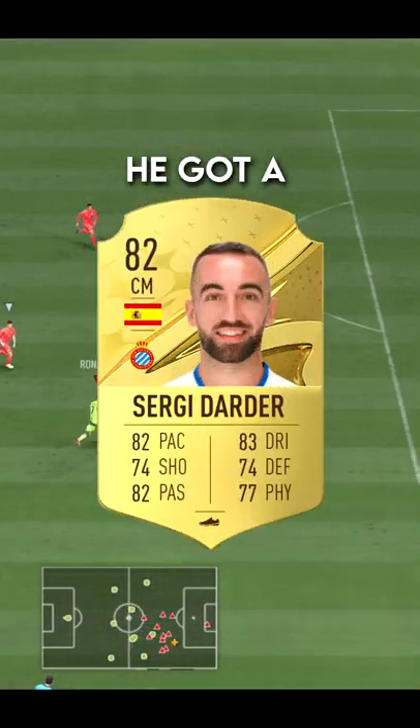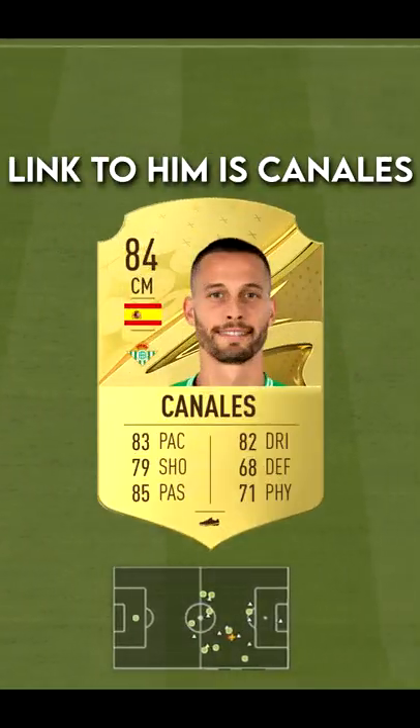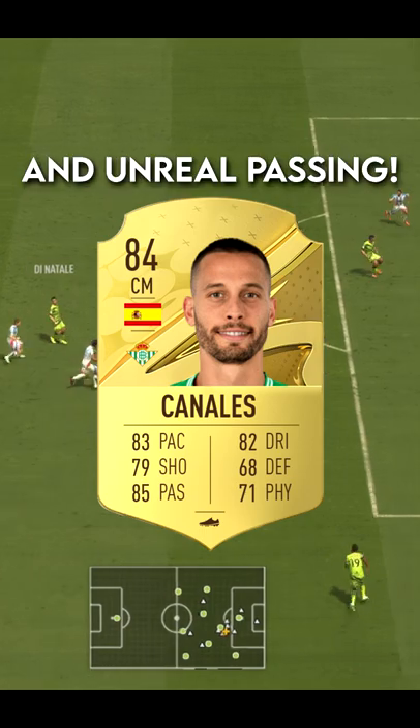Up next is Serdi Derner. He got a huge pace upgrade and is a very good well-rounded card for the start of the game. A player you can link to him is Kanellas, who has great pace, dribbling, and unreal passing.